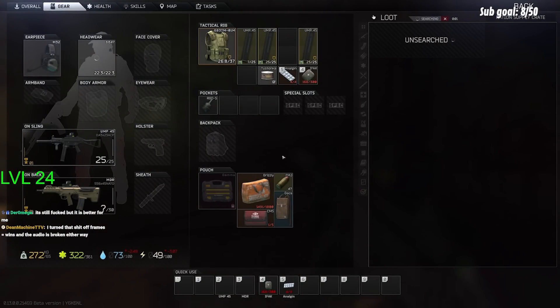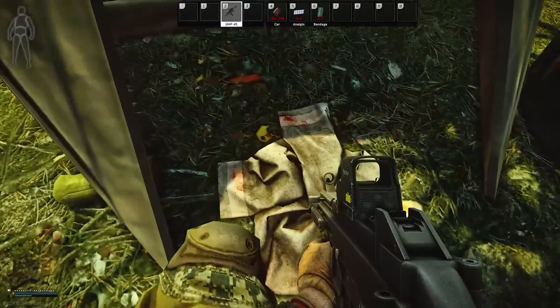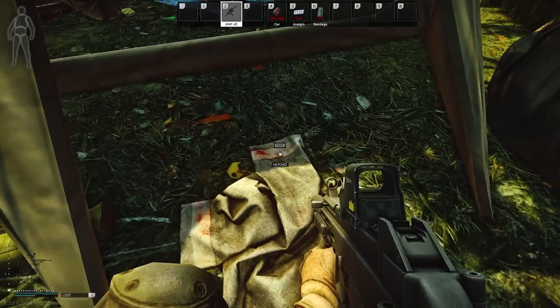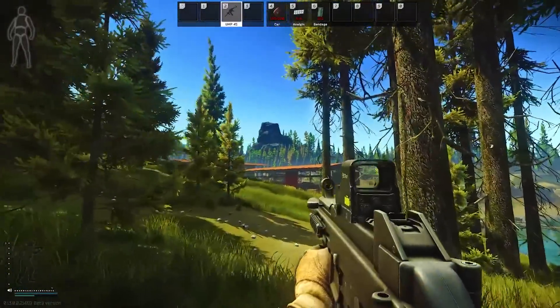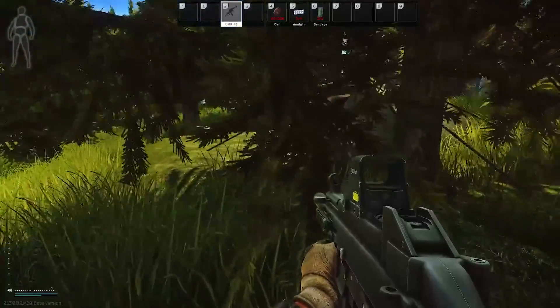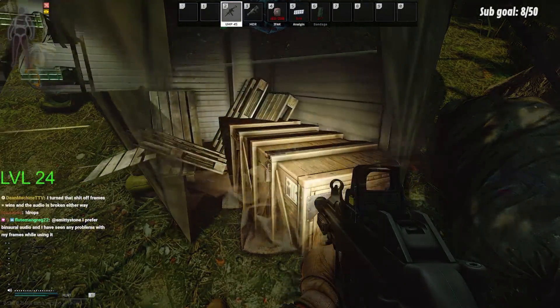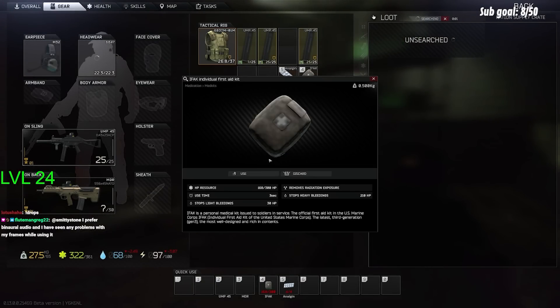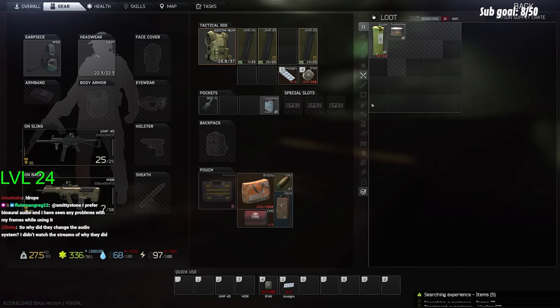The other option you have for flash drives would be Scav backpacks and also the flash drive tent at Woods. You should definitely be looting Scav bags as you're killing them and questing on other maps. Also if you find yourself on Woods and you can spawn near this point on the map, or if you're leaving through Outskirts, make your way to this tent — flash drives can spawn in the opening on the ground. The only problem is this is a semi well-known spot, so other players are likely prioritizing it.